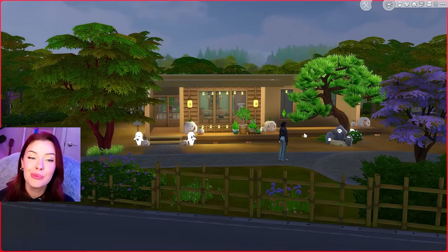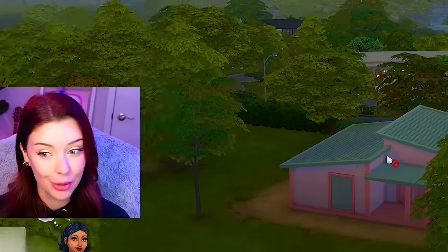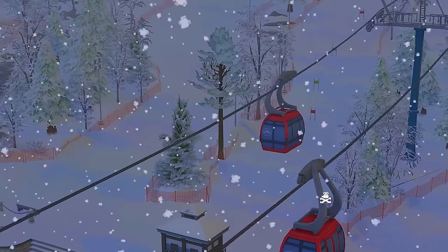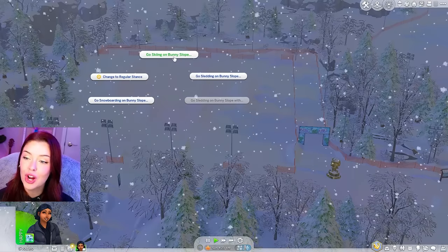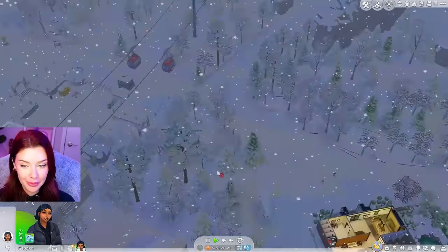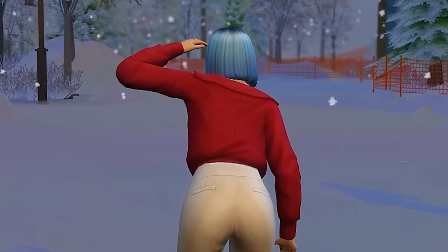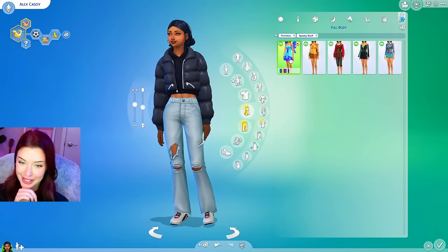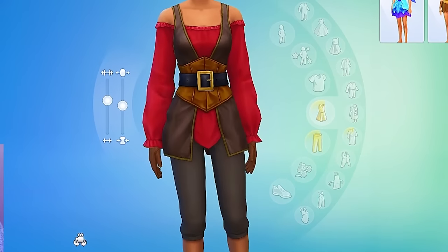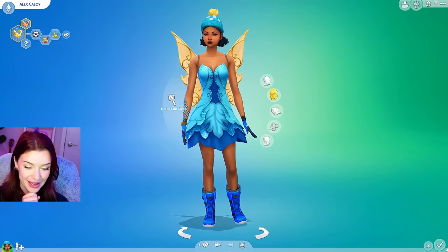Now we're ready to go about our day. I think we should head up to the slopes first in Mount Camerebi — we've got no time to waste. Oh, it's really coming down here today. I'm definitely going to stick to the bunny slopes. Let's try skiing — we'll do it one time. I think we're going to really commit here and change my outfit to something from Spooky Stuff. Do I want to go down the bunny slope as a pirate, a zombie, or a fairy? That would be kind of funny. Let's do this.